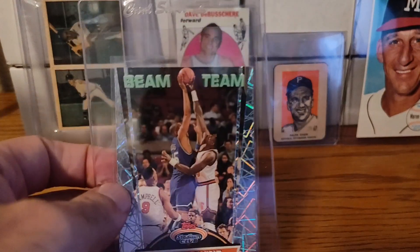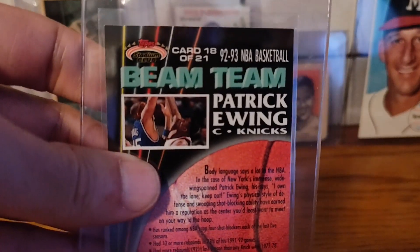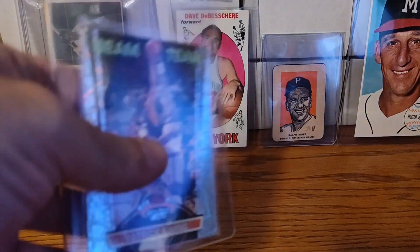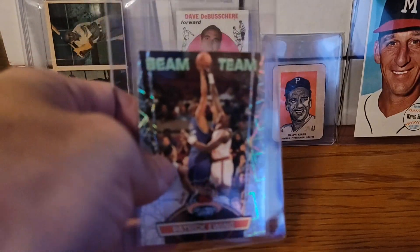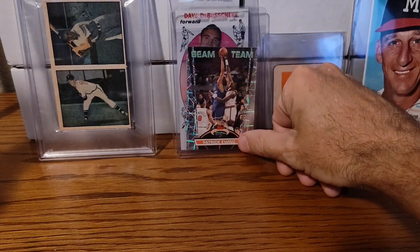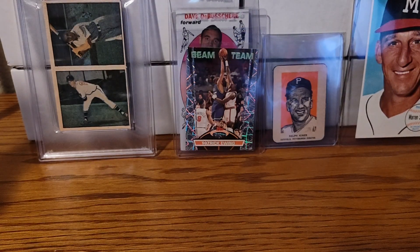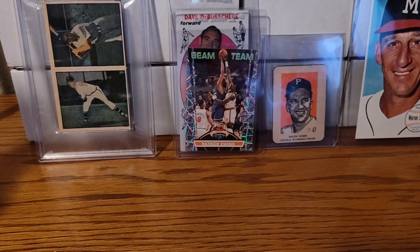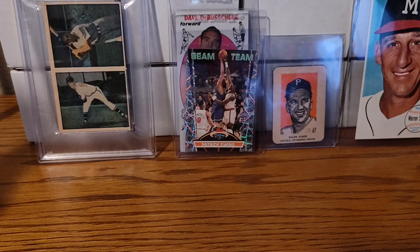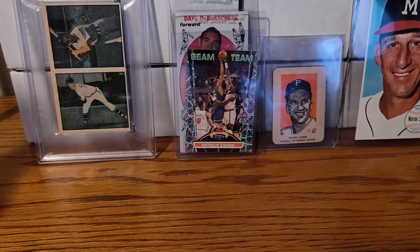I already went down that path. The set is 21 cards and I already got like 13 graded by CGC. I do have the Shaq in a PSA slab, so it's a little different, but I think I'm going to grade that card. I looked it over — it's a little bit off center, but the surface is nice and the corners are perfect. I already went down that path, so I've got to finish it — all 21 cards in CGC slabs. I still have to get the Jordan, which is going to be a pricey card.